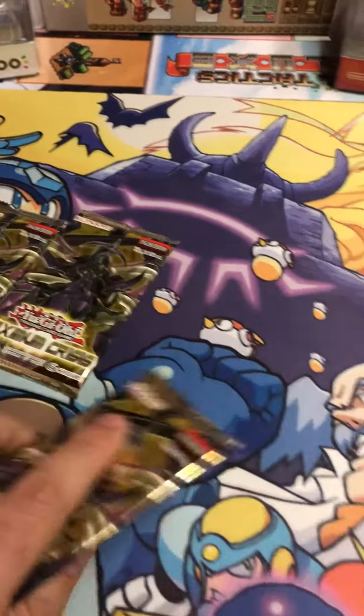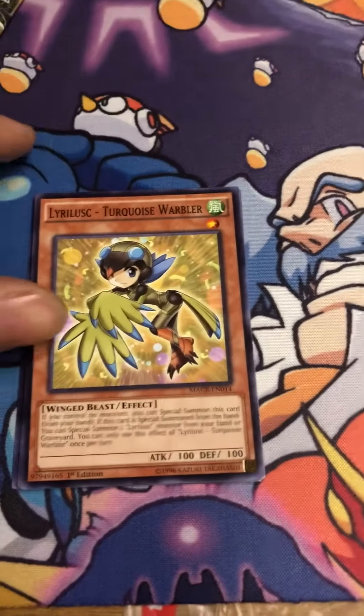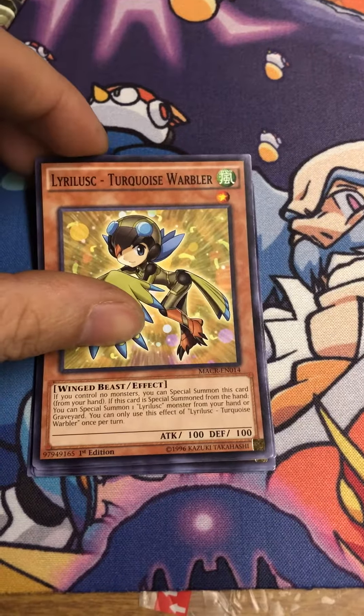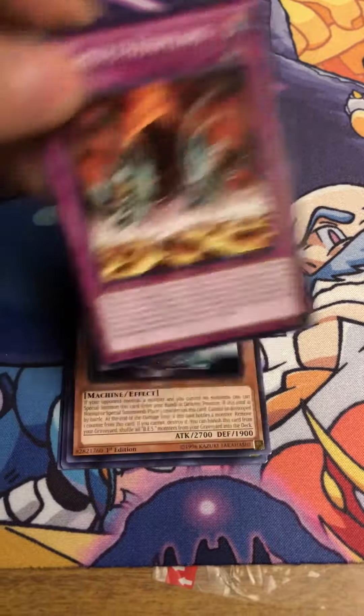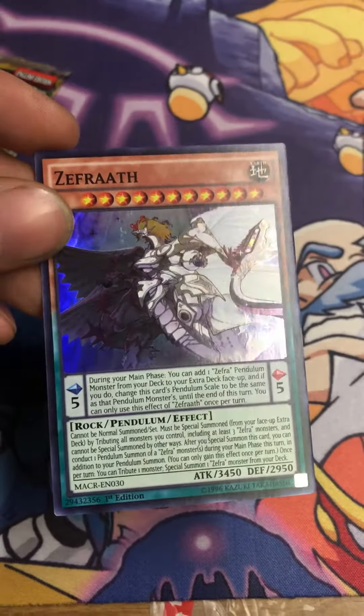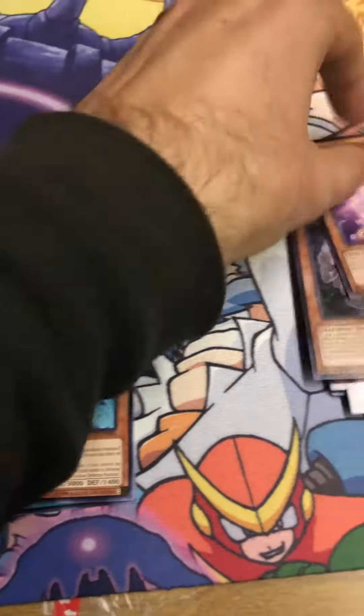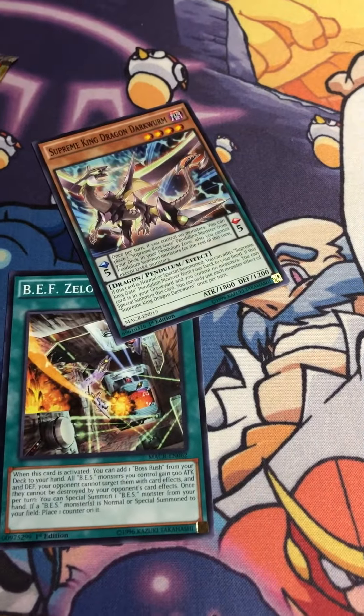On to pack two: Disciples of the True Draco Phoenix, Liralisk Turquoise Warbler, Dynamist's Howling, BES Big Core Mark 3 — I've heard about these big spaceship ones. Also Zephyrath, True Zephyra, another Performer Pal Dancer, another Subterror, Dark Worm, and a BEF. Still no Ash Blossom.